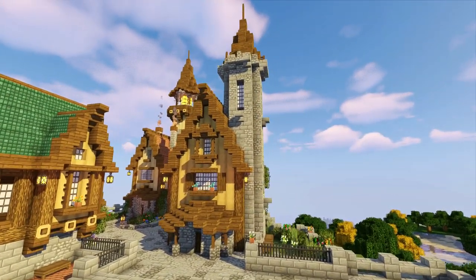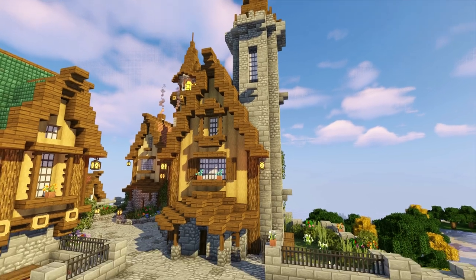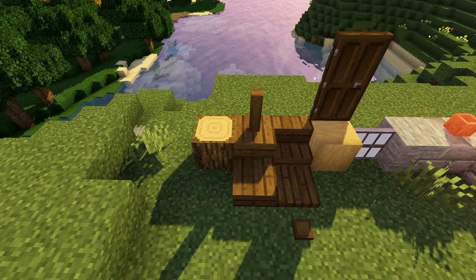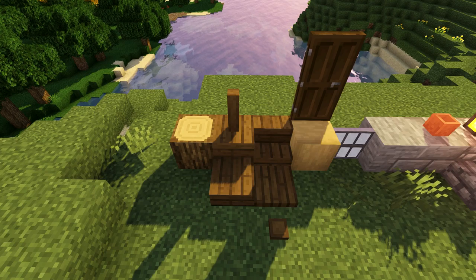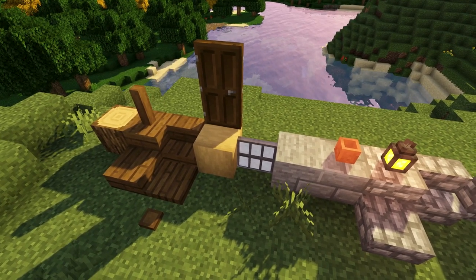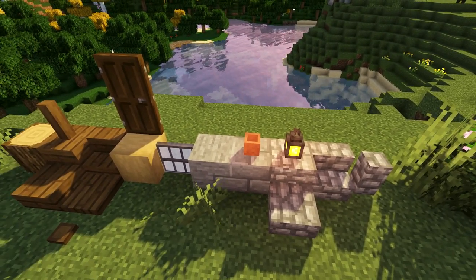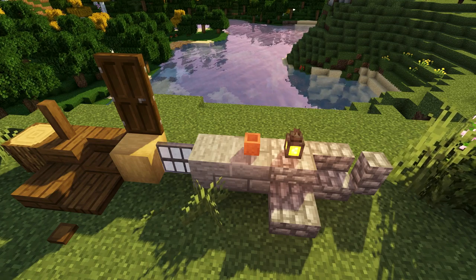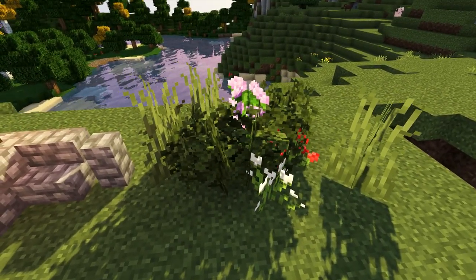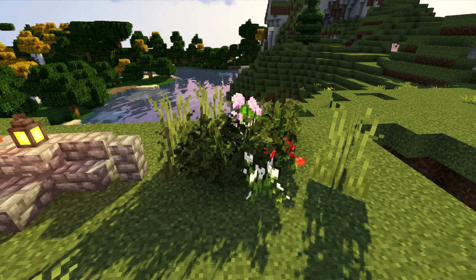We're going to go ahead and build this. It's a relatively simple build and the resources are not too tough to gather, so it should be pretty straightforward. For this build you're going to need: some oak logs, spruce planks, stairs, slabs, trapdoors, buttons and fences, some dark oak doors, stripped oak wood, glass panes of your choice — I'm going with white stained glass panes — stone, stone bricks and cobblestone blocks, cobblestone slabs, stairs and walls, some lanterns, flower pots, leaves, tall grass, and flowers.